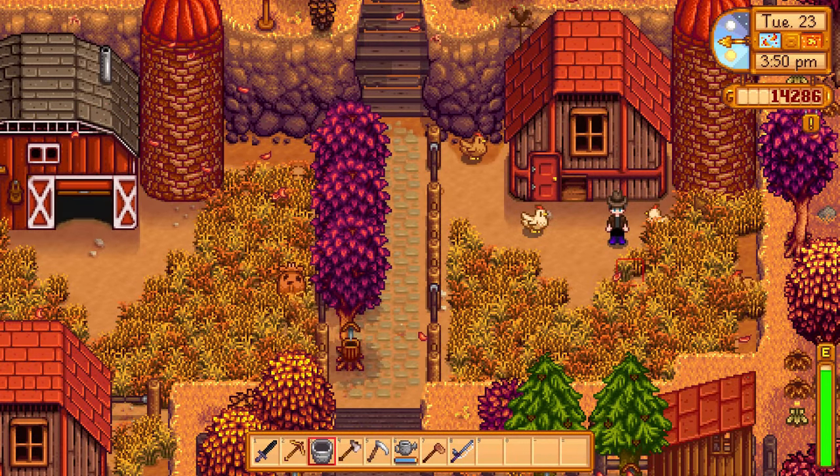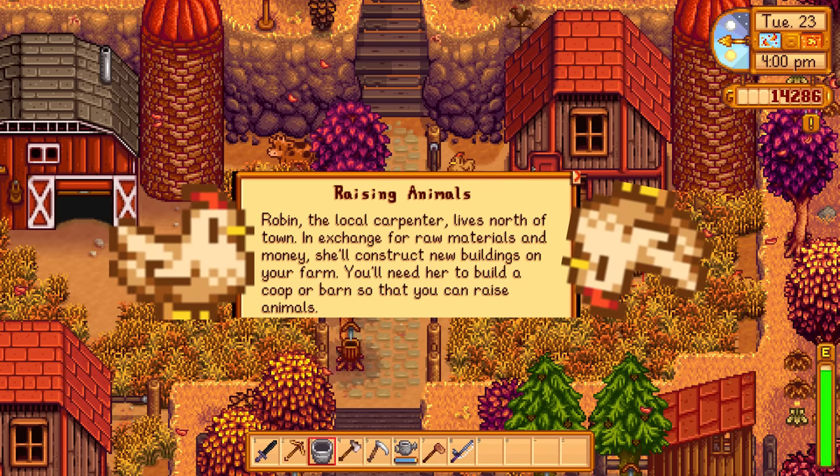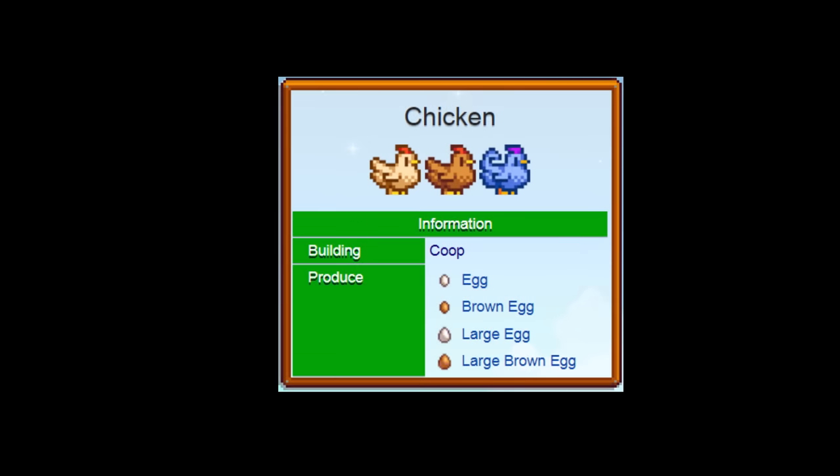Hello and welcome to a Stardew Valley how-to video. Today we're going to be talking about chickens, and more specifically, your first chicken. Shortly after moving into your new farm you'll receive a journal request from Robin advising you to construct a building to raise animals in. Chickens are a great first animal for new farmers, being relatively easy to care for and providing a small amount of income each day in the form of eggs.